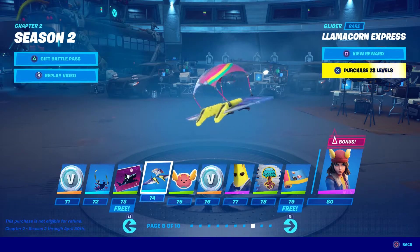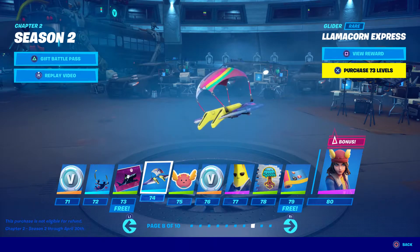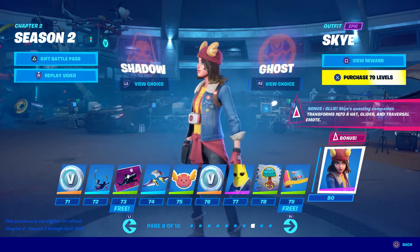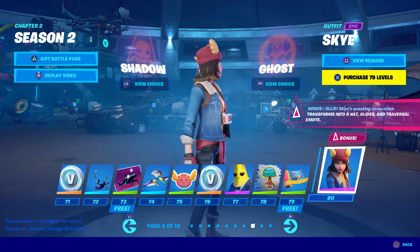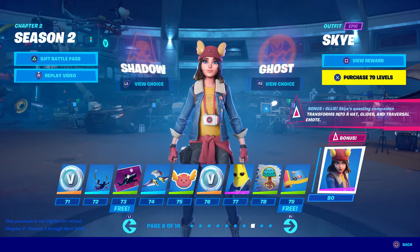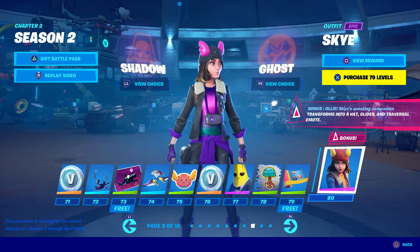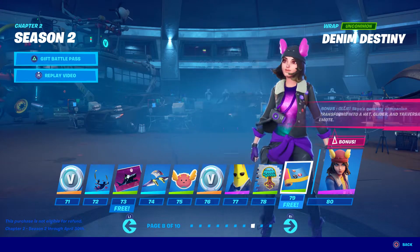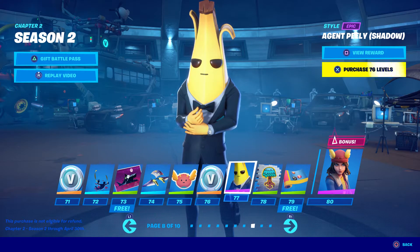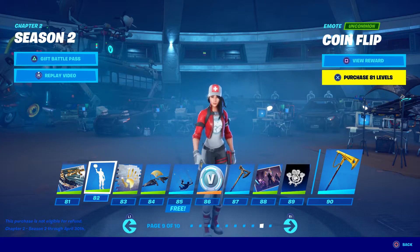Another Bright Bomber glider — the Llamacorn Express. I'm assuming it's in that set. This is a good looking skin, different — I haven't seen a skin that really looks like this. It has a Shadow mode — oh that looks really cool, the Shadow mode's beating it out again, that looks beast. And then we have the Peely Shadow version, that doesn't even look that much different from the original.